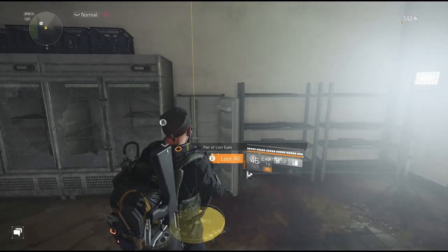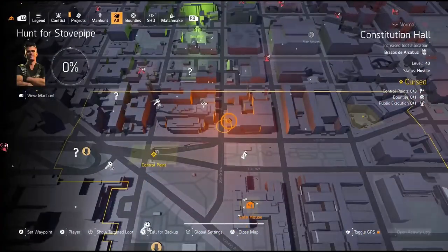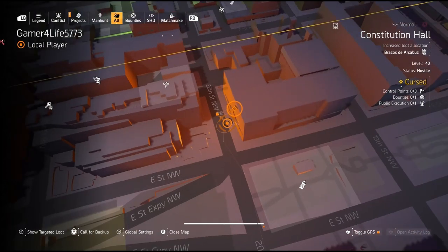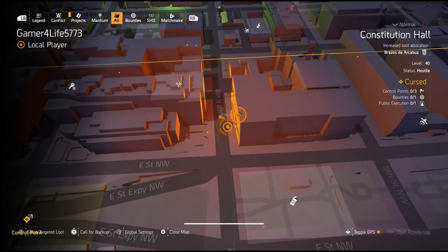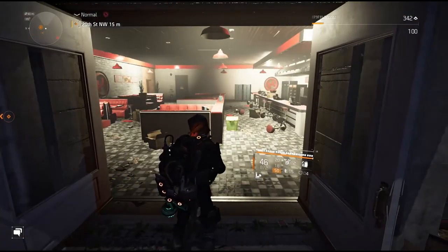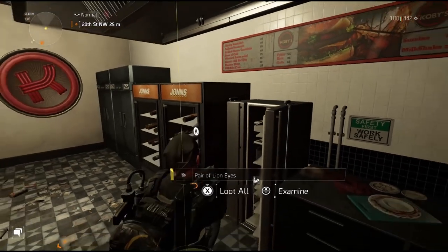We're at a restaurant for our next set of lion eyes. The control point is Ivy Tunnel, just to the right of that — coordinates 1770 and 2090. Go inside and we'll have our fridge right over here. Open it up and this is our third pair of lion eyes.